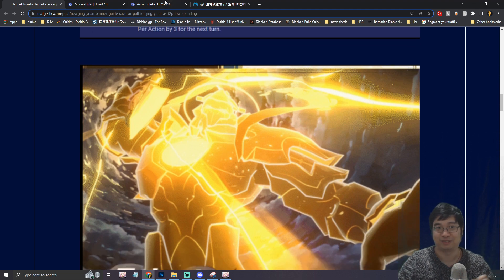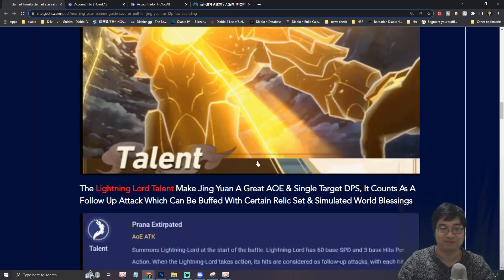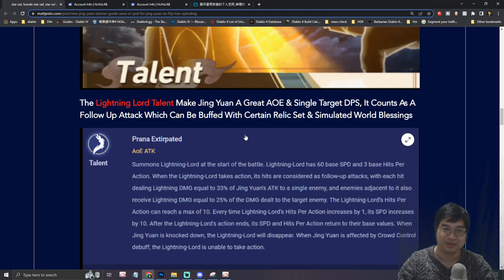This is the picture from the official media showing the Lightning Lord. The Lightning Lord is a special passive with Jin Yuan which allows him to do AoE damage and also single target damage. It also counts as a follow-up attack, which means this ability can be enhanced by certain relics and also Simulated World blessings.